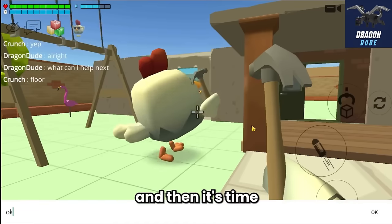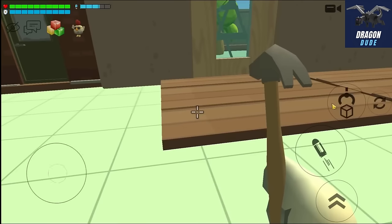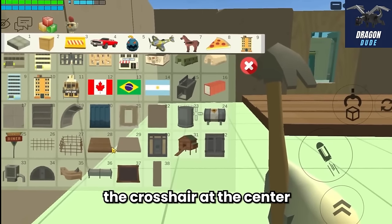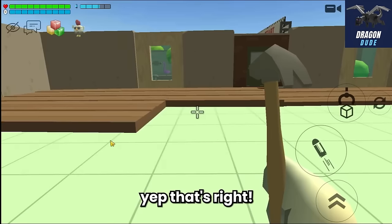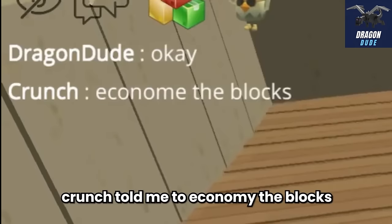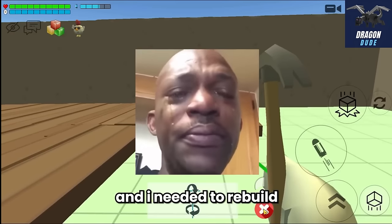I remember the trick Crunch told me: to build walls and floors fast, just place the crosshair at the center and place the floor while moving to the side. That makes sense - now I'm building faster. But Crunch told me to be careful with the blocks because he was worried about the block limit on the server. And guess what - the server reached the limit and I needed to rebuild the floor again.